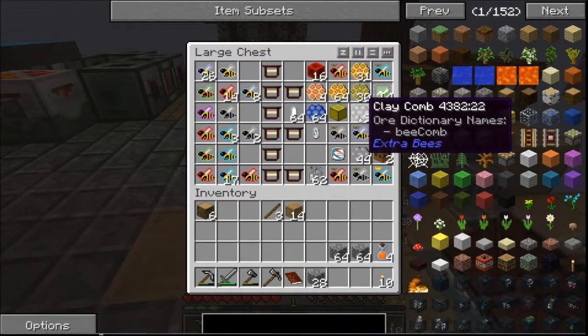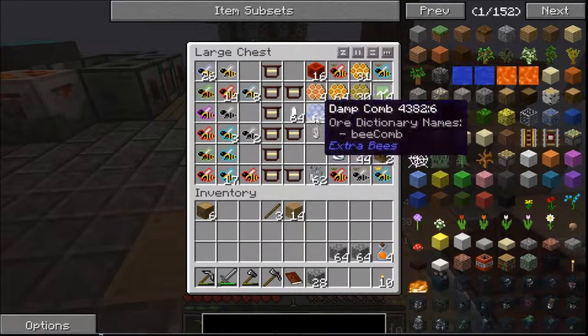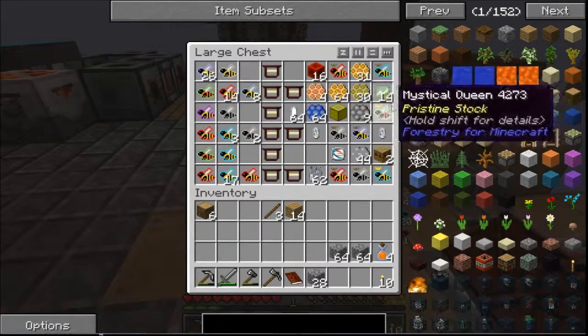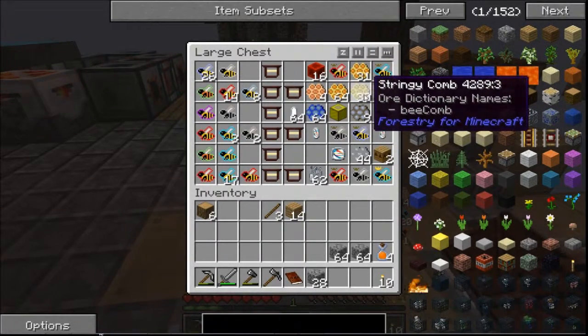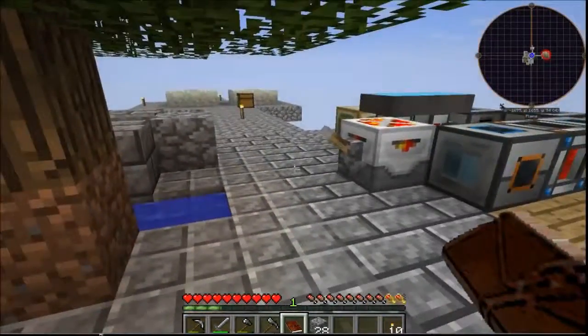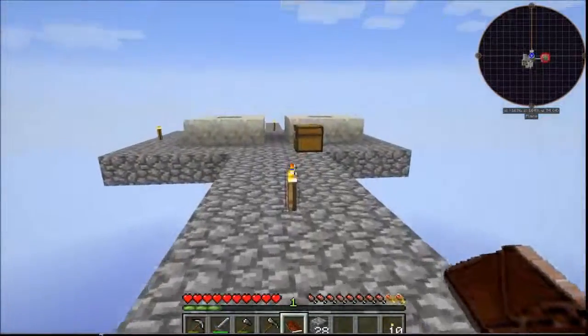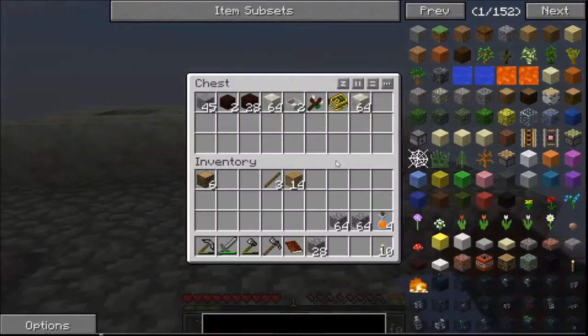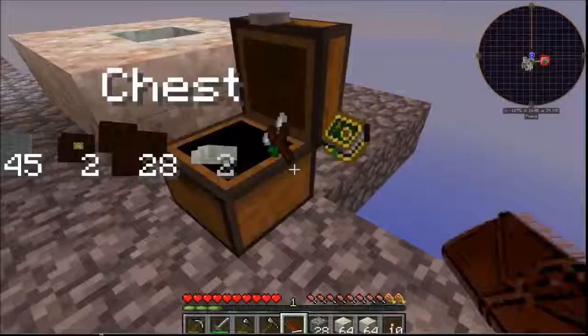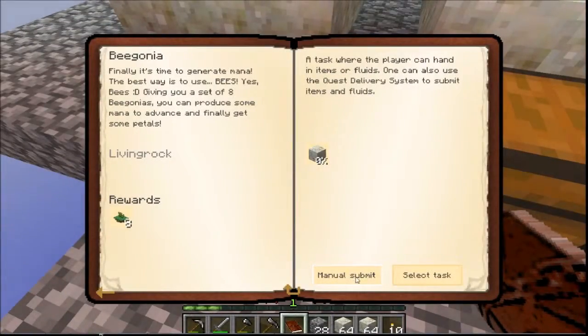Let's have a look here - enough of the combs. We've only got two stacks of the honey combs now, getting a few of the mundane, lots of the stringy combs coming through. I think I need at least 32, maybe 64 of those before I hand them in. I've got enough of the living rock now - it's been churning away through this lot - to get the next step. So we'll see what comes out in the magic bees.